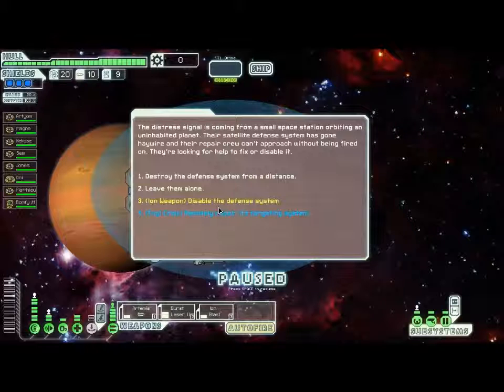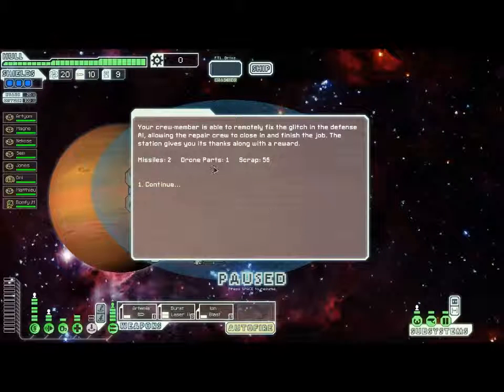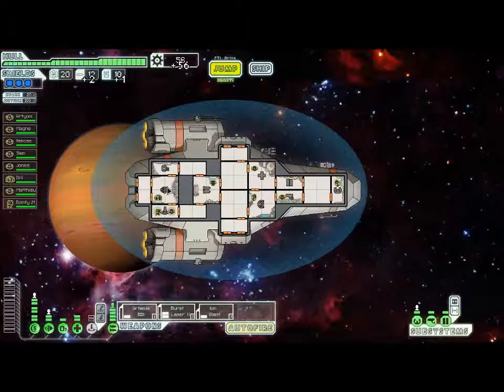The distress signal is coming from a small space station orbiting an uninhabited planet. The satellite defense system has gone haywire — we've done this before. Let's remotely repair the targeting system. Your crew member is able to remotely fix the glitch in the defense AI, allowing the repair crew to close in and finish the job. The station gives you its thanks along with a reward. We are able to do that option because we have the NG crew member Oni on our team.